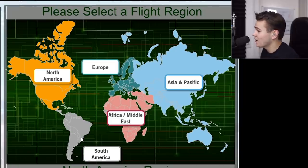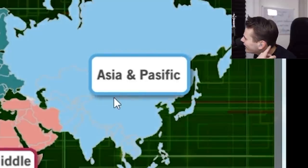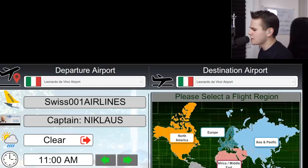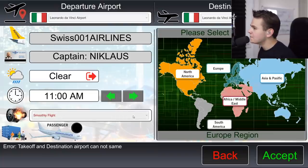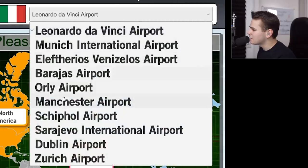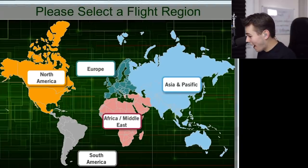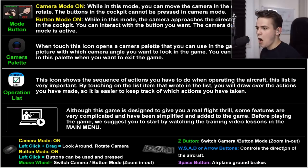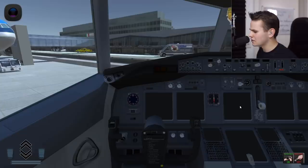You can fly somewhere worldwide — if we don't account for the whole of South America, sorry about you but you have to go. We can go to Asia Pacific. Let me try Leonardo da Vinci Airport — 'error: takeoff and destination cannot be the same.' What a shame. There's no scrolling allowed for airports. Let me just go to Munich International Airport and accept my fate.